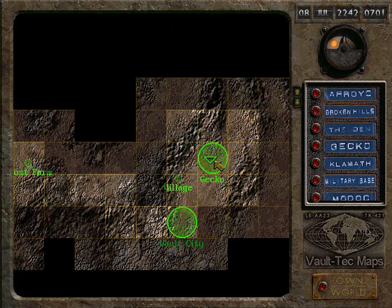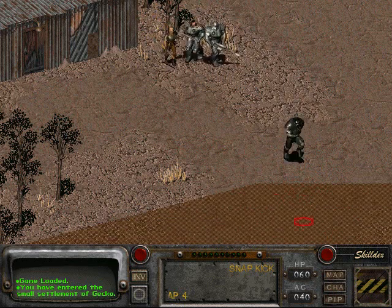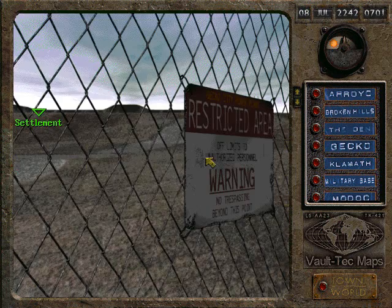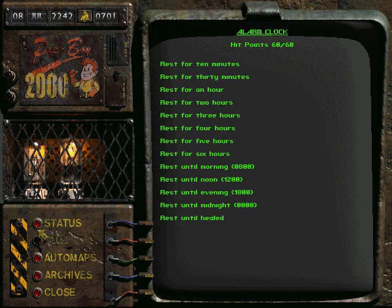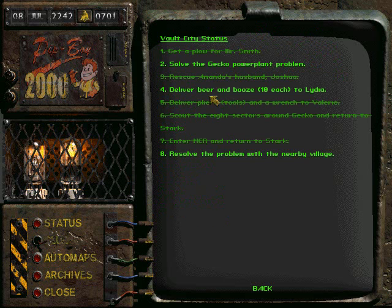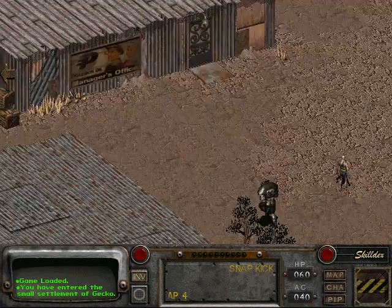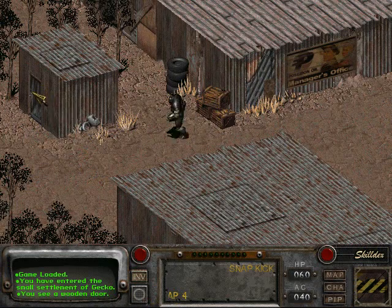So let's begin. I'm going to first go to Gecko — I'm just going to quickly leave. You can see that a village has popped up here, and if I check carefully, there might be a quest here. Yeah — resolve the problem with the nearby village.